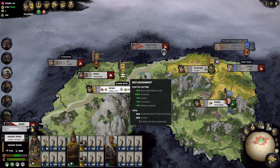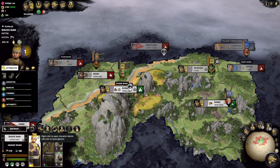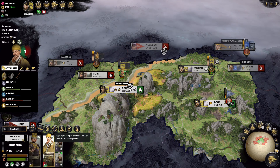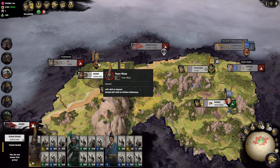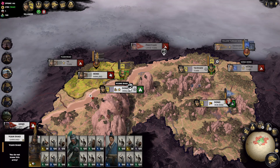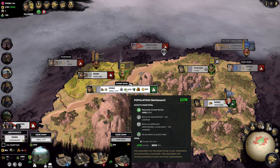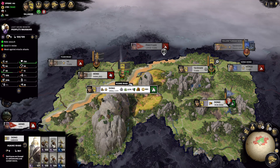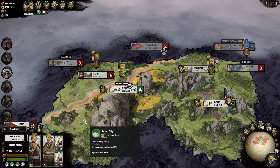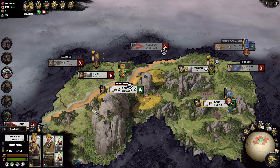Over here in Dong, we have our two generals stationed. One was on construction duty and we summoned the healer here. As you can see, Yuan Shao's army has also taken over the farmland that used to be ours from across the Yellow River. So now we have to plan a pretty cheap defensive force in the city. The garrison is pretty decent, but we can definitely supplement it with a whole army of archers to help defend the city.